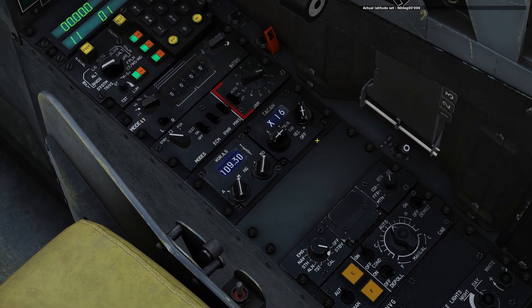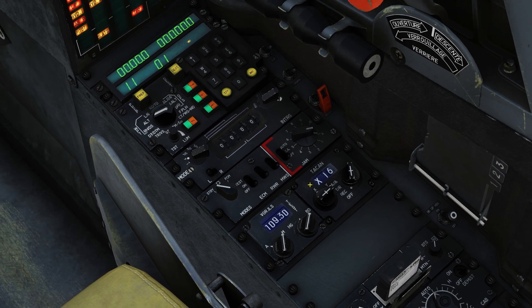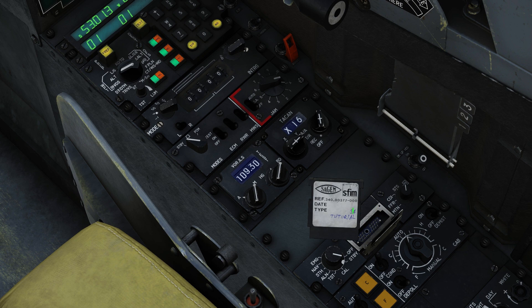In order to load the waypoints into the Mirage, open the MIP data cartridge slot. If you have multiple data cartridges, you can use your mouse wheel to sort between them. I only have this one, so I'm going to left-click, then left-click again — that inserts the data cartridge. You will see MIP show up here as an amber light. Click Val. The MIP light will extinguish once the data is fully loaded. Then left-click, right-click, and close the slot.